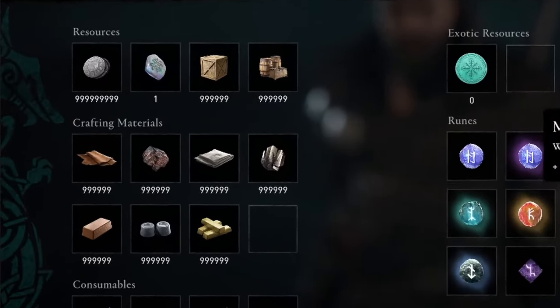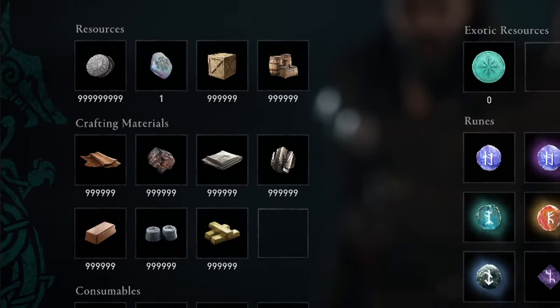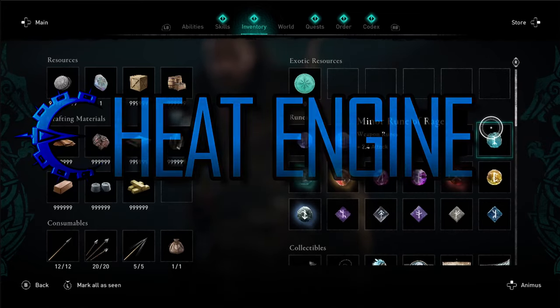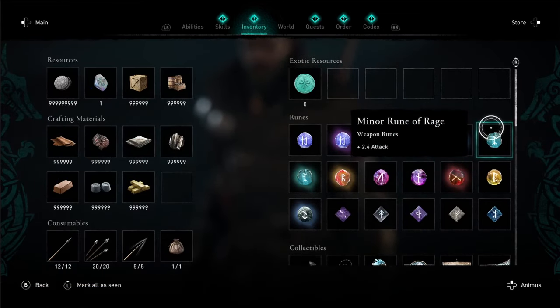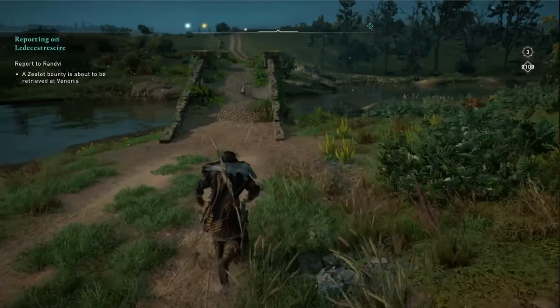Let's get infinite resources and crafting materials in Assassin's Creed Valhalla using Cheat Engine. But first, if you're new to the channel, hit the subscribe button and the little bell so you'll be the first to know when I release more videos like this.